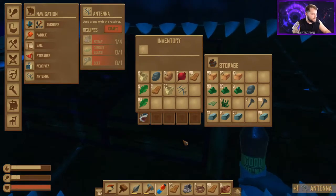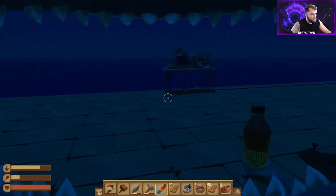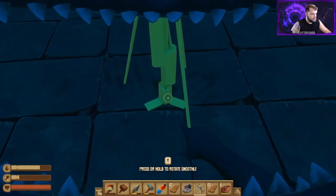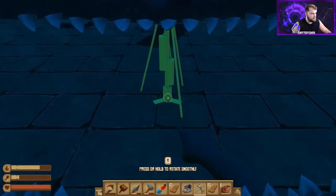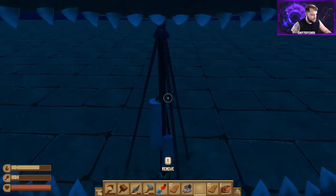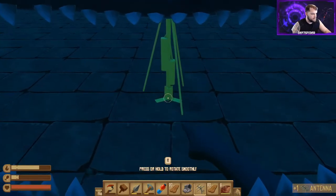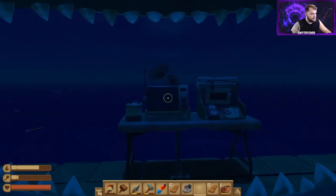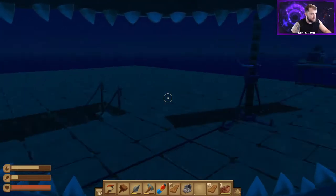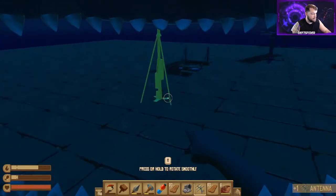We'll place this antenna over here centered to match the other one for spacing purposes. One, two, three, four... eight, nine — I'll try placing it too far just to show you what I'm talking about. You can pick these up by holding X. So you see: 'Antenna 2 too far from receiver' — it tells you when it's good or too far. The limit seems to be nine or ten blocks.